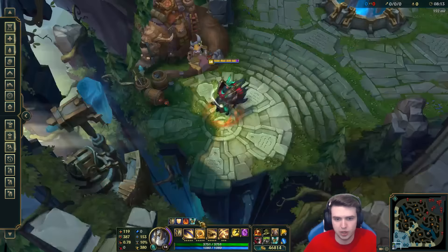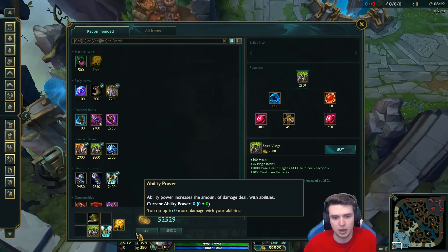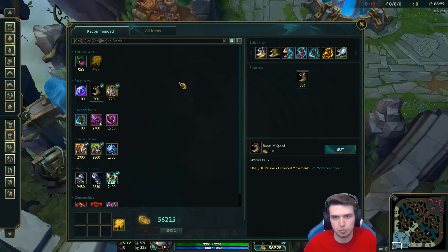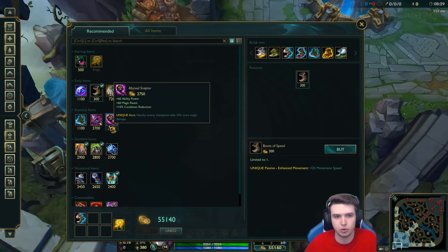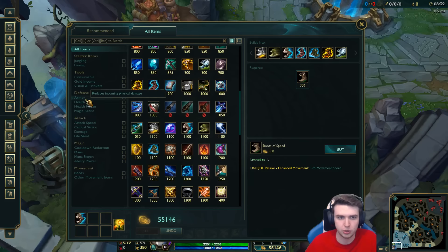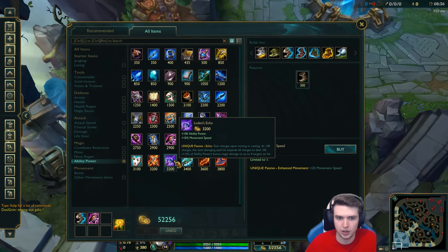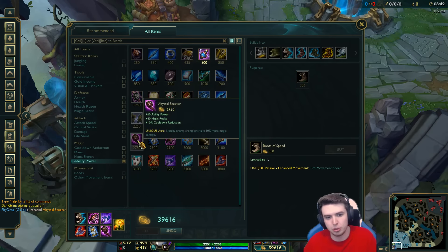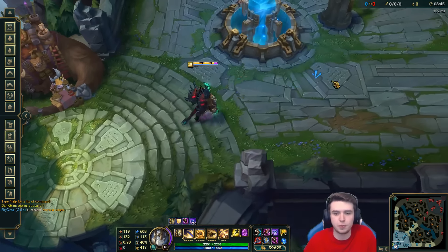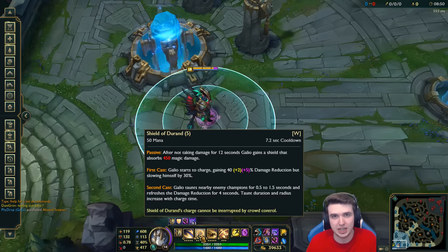Let's quickly go through the AP ratios to show what it would look like if you decided to build AP. I think honestly he is designed to be a full tank champion. But even if you build full damage as a mid laner, with your W active you're still going to have 47% damage reduction.